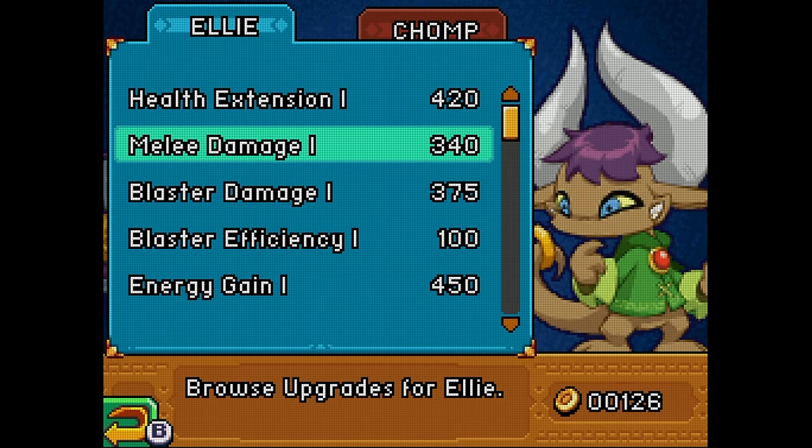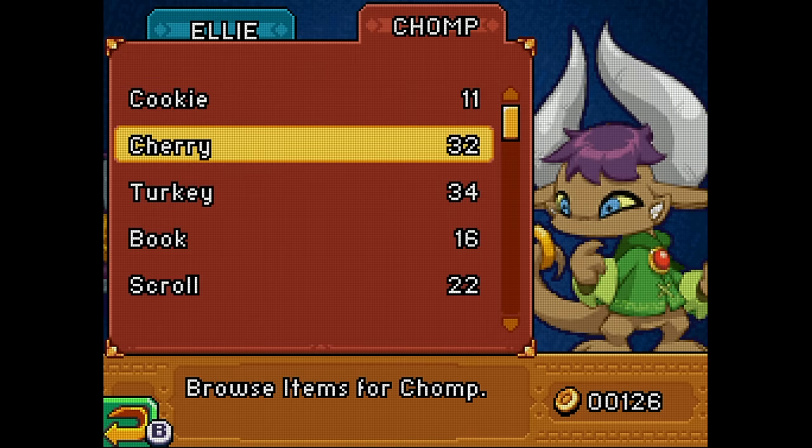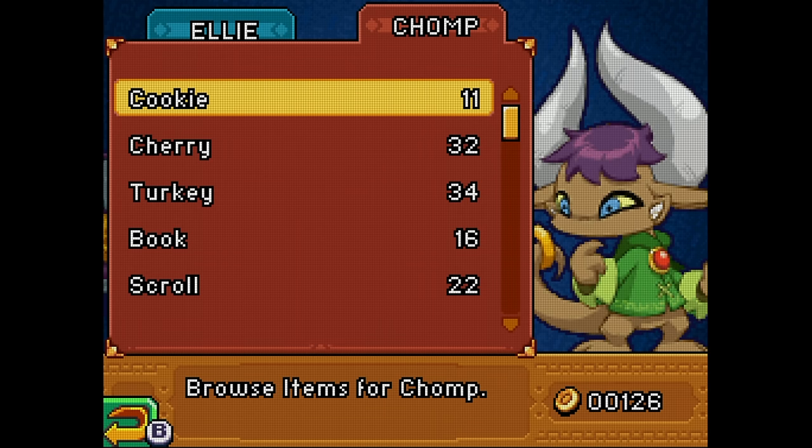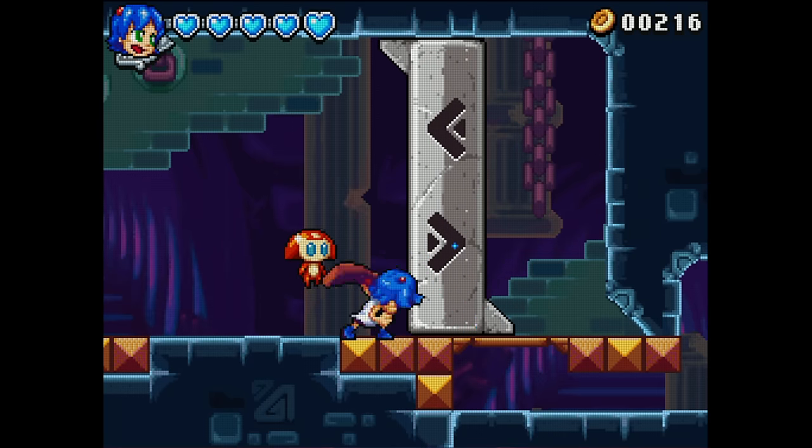There's a shop in the game. You can power up Ellie here, as she doesn't gain levels normally, and you can also buy stuff for Chomp to interact with. I recommend focusing on Ellie in the shops, as things here are very expensive. Ellie eventually gets a lot of cool moves on her own.